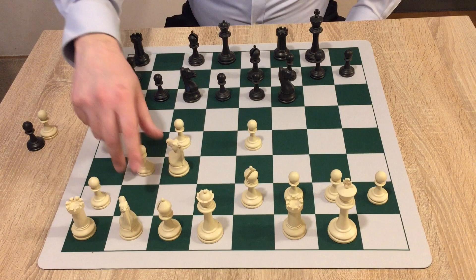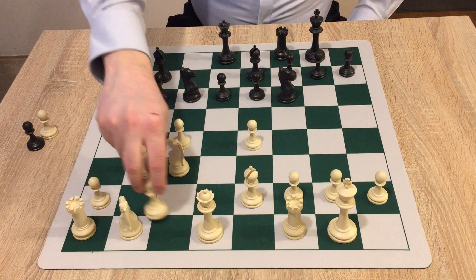White does the same and plays b3. Black develops his light-square bishop to b7, and white develops his bishop to b2. What now?